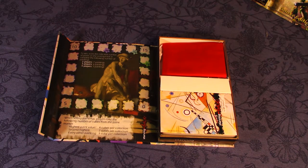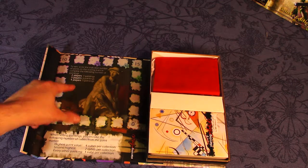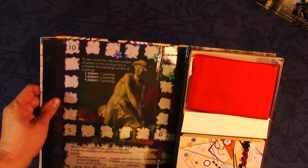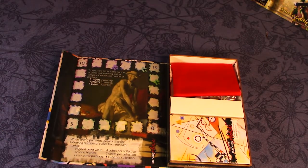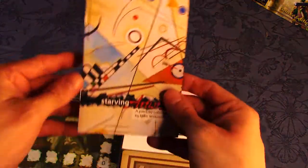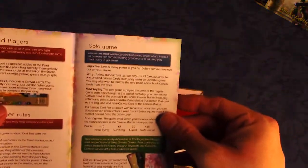Right when you open the box you can see a score tracker. There are separate rules for solo mode — it shows how many paintings you're trying to complete for various player counts and some other instructions. It also covers how many paint cubes you acquire when you sell a painting.